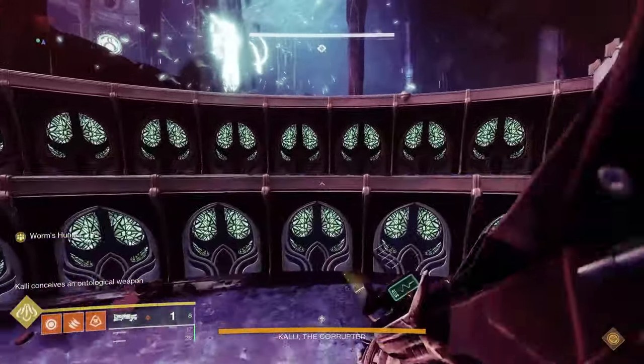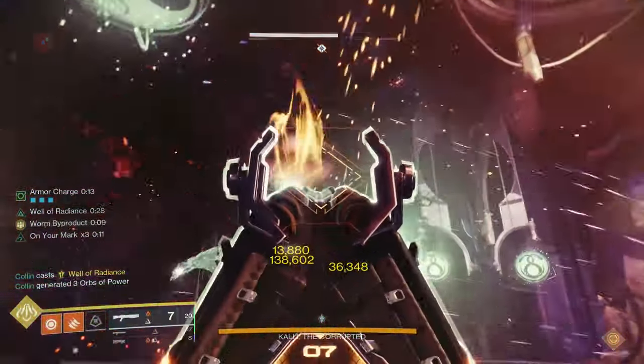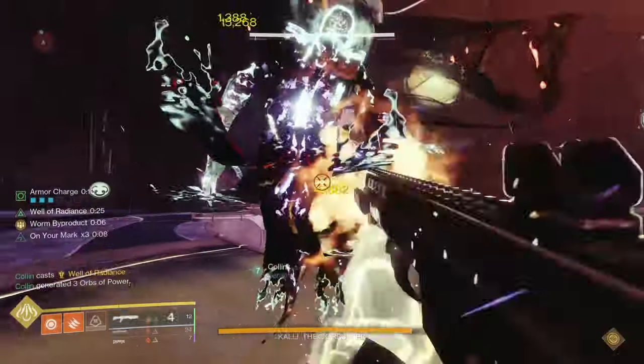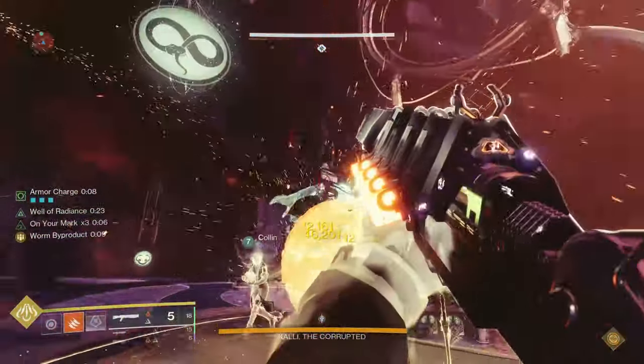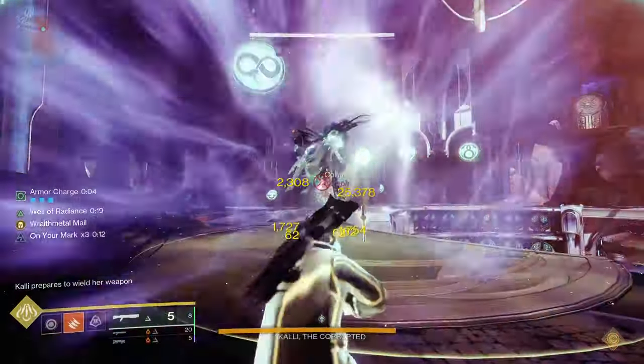Here's a clip using the rapid fire aggressive rotation on Kali. One big advantage of this strategy is that it doesn't need a crit spot to do extremely good damage. It's only effective in melee range, so it can only be used on certain bosses, and because you take damage from your own shots, it's also risky without Well of Radiance.